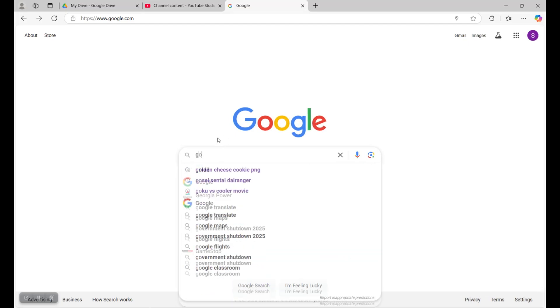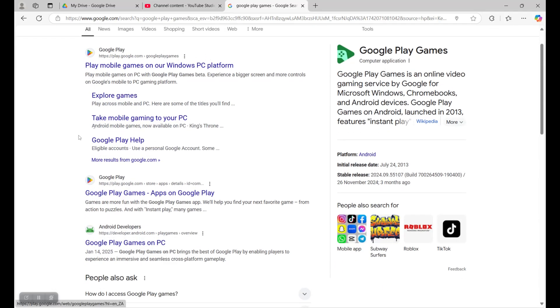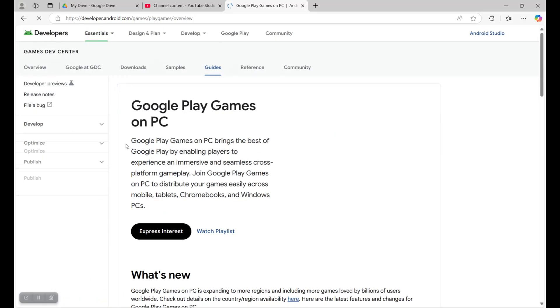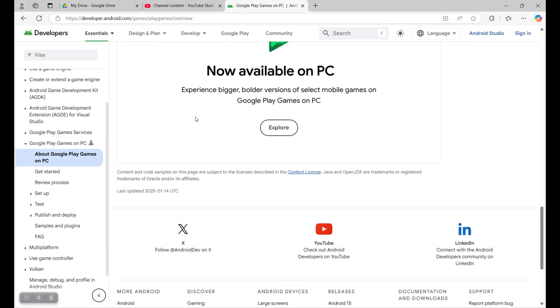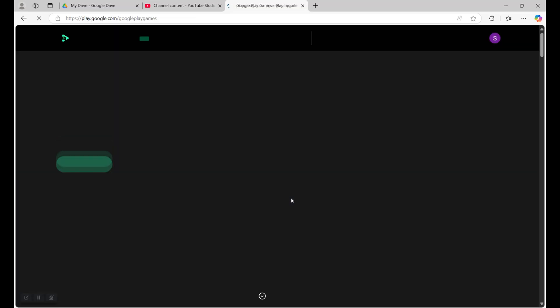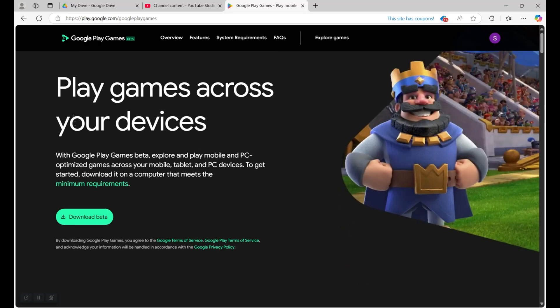Anyway, go and type in Google Play Games right there in the search bar. Go ahead and type it in. Don't click the first result — a lot of people don't trust it. You can click this one: Google Play Games on PC. Boom. You can literally see that you can play it on PC. Scroll down — it says 'now available on PC.' Explore. Boom.